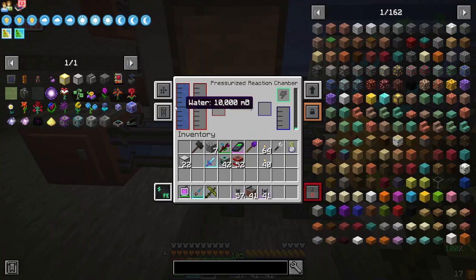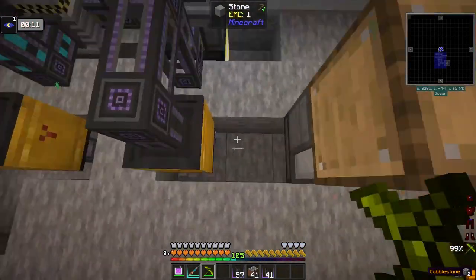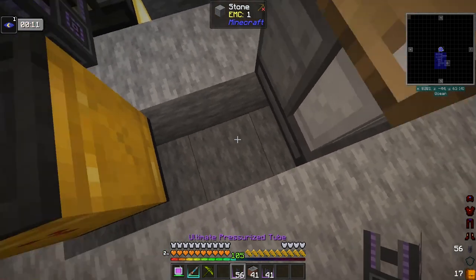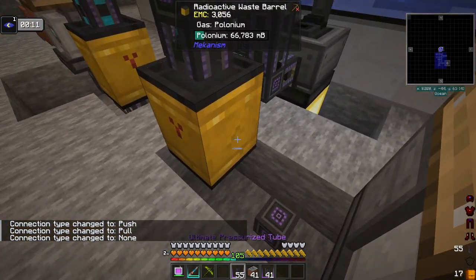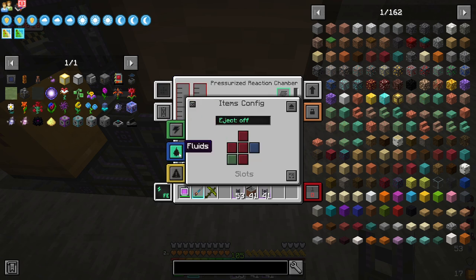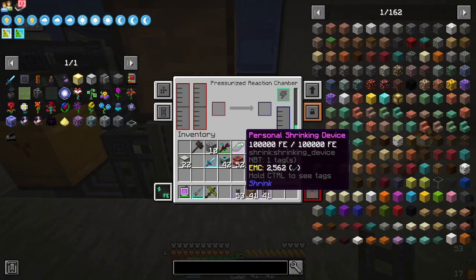This gets water. Now we're going to do the exact same setup over here for this one. We'll have the pressurized tube here, pressurized tube here, separate that, pressurized tubes there — we'll site-config it the same way as the other one, except we'll have water coming in on the left. That's how we're going to handle the gases.